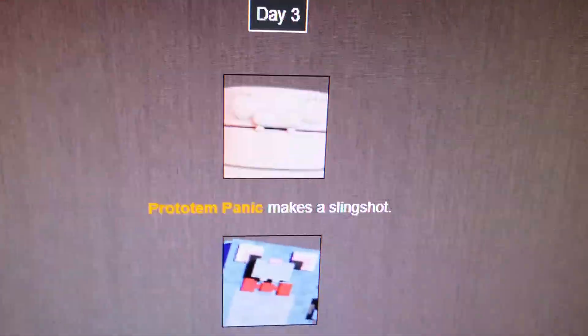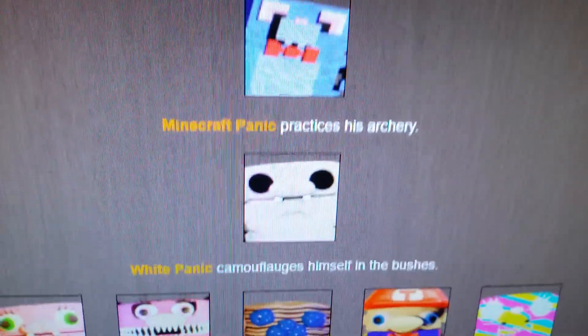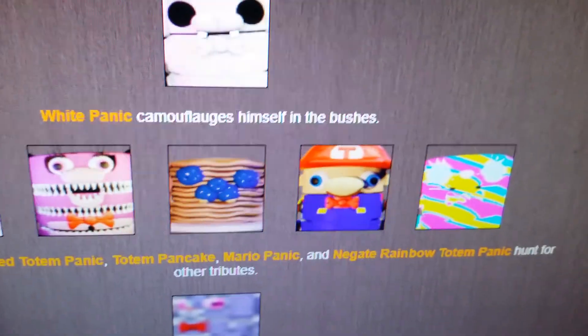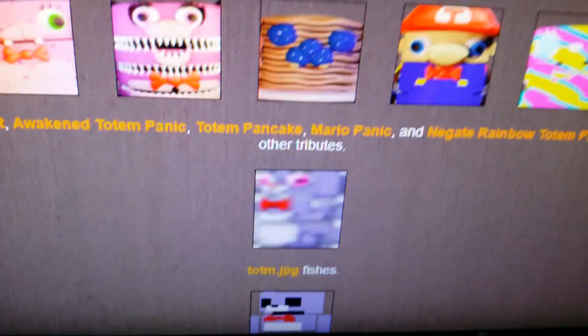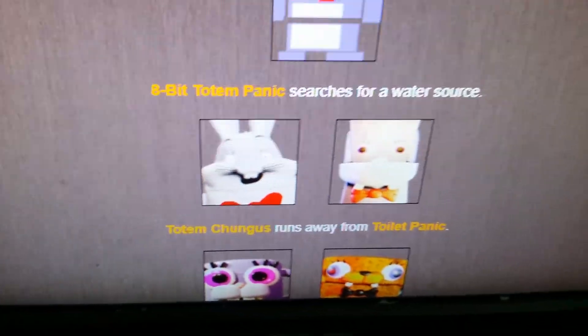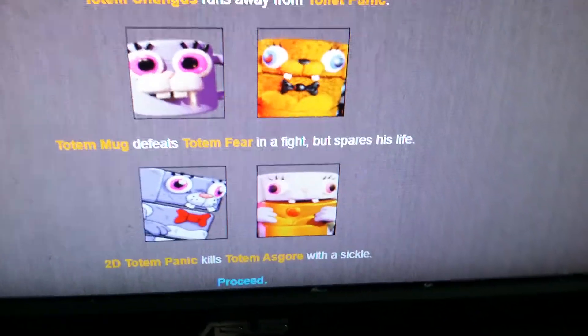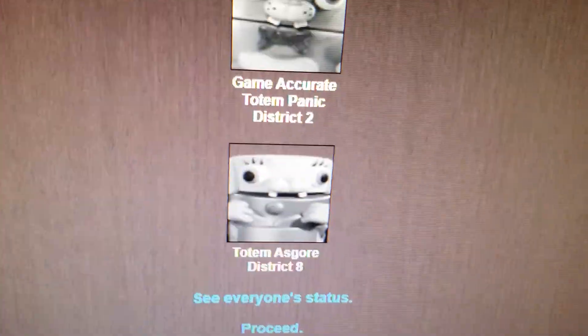Day 3. Pro Totem Panic makes a slingshot. Minecraft Panic practices his archery - they're very similar for the record. White Panic camouflages himself in the bushes. Totem Bonnet, Awakened Totem Panic, Totem Panic, Mario Panic, and Negate Rainbow Totem Panic hunt for other tributes. Totem.jpg fishes. Ape of Totem Panic searches for a water source. Totem Chungus runs away from Toilet Panic - imagine a giant toilet running after you. Totem Mug defeats Totem Fear in a fight but spares his life. 2D Totem Panic kills Totem Asgore with a sickle. Two cannon shots: Game Accurate Totem Panic and Totem Asgore.